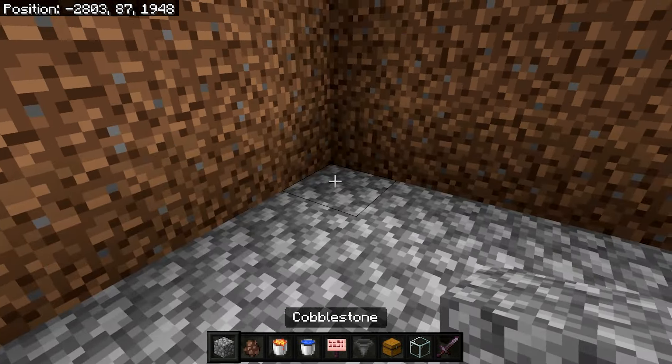Grab your lava bucket and place it in this block. Our signs should stop the lava from flowing out. Now to collect our loot, make your way to the corner with the lava. Skip this one block and dig down by about four blocks. If you break this block, you should see the point of our hopper, and in here you can place our double chest. To be able to open the chest, break this block and replace it with a slab or a glass block. The chest is now openable.